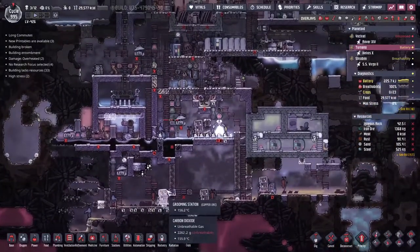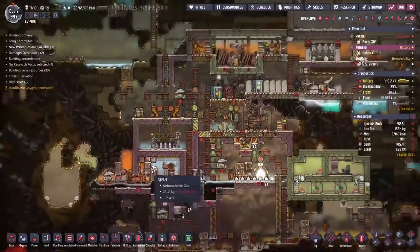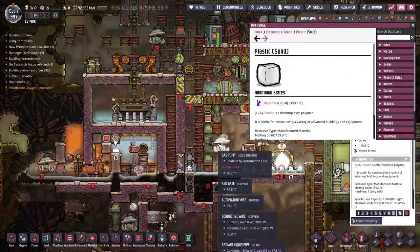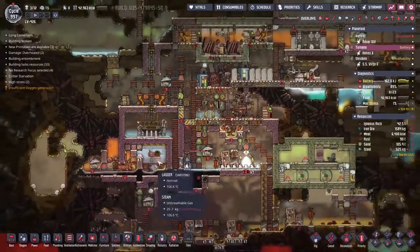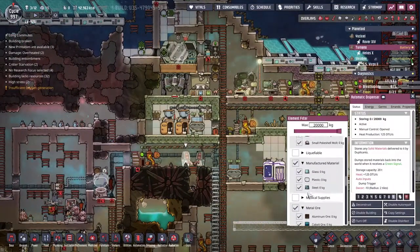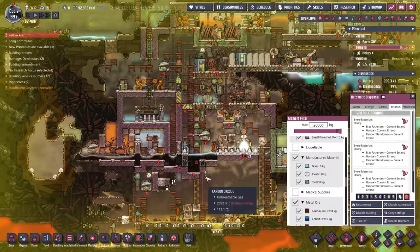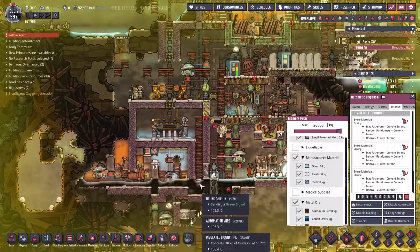We've now got a safety system here. We may have built a germ sensor instead of an element sensor to start with, so we've got a bit of plastic kicking around down there that's likely to melt. Looking at the plastic inside — about 159 degrees — that's the minimum temperature this steam turbine turns on, so maybe some problems there. I think we've got somewhere we can send it though. Let's turn that on and see what gets dropped. Honza is indeed headed in the direction we want.